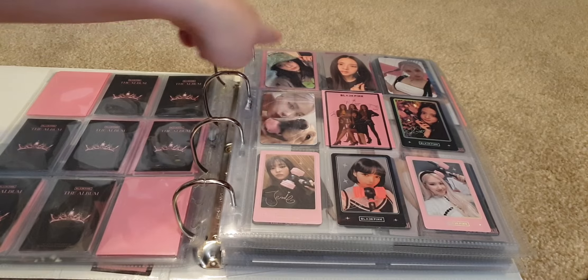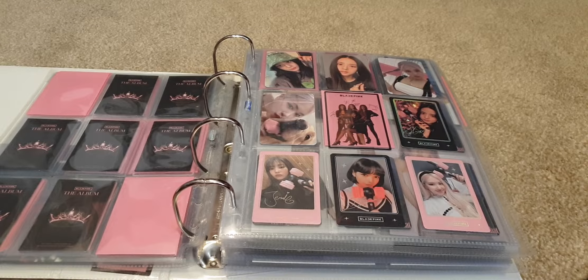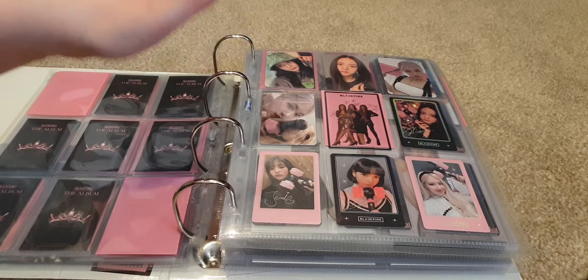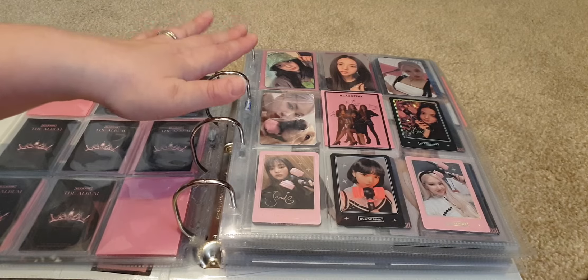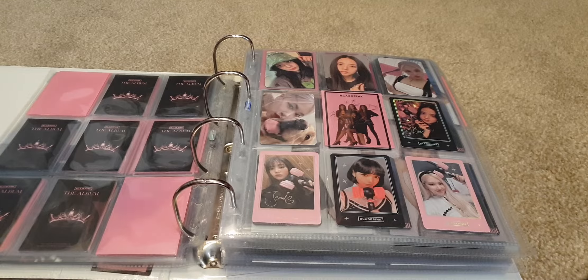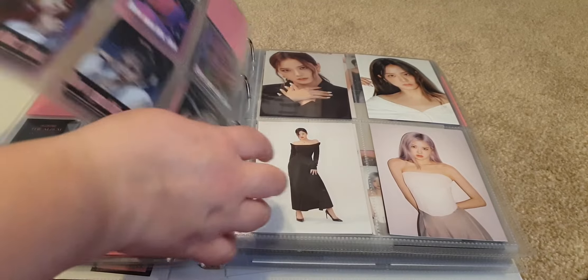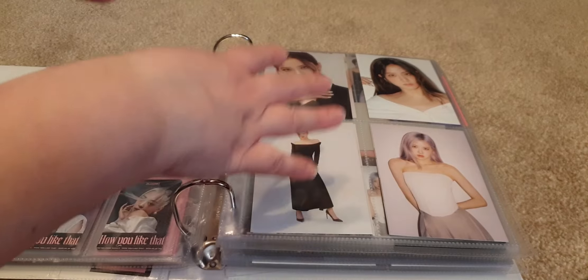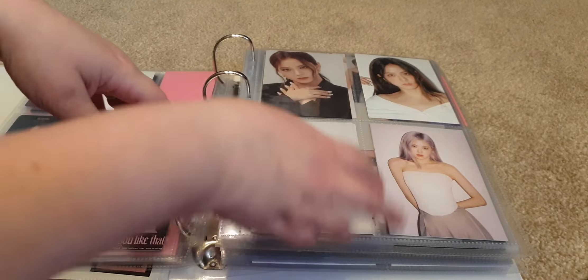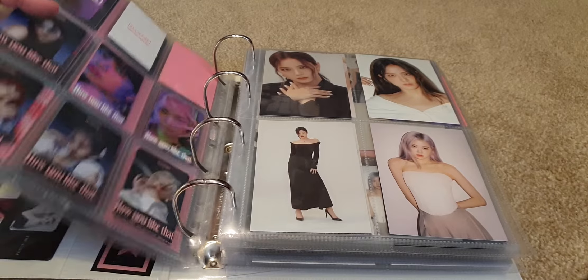I also have a page of pre-orders — the K-Town for You pre-orders are so pretty. I got two Jisoo and two Rosé, and I'd like to maybe get two Jenny and two Lisa to fill the page. But they're really overpriced, even more so than the cards. Plus, Lisa's look exactly the same — she's wearing the same outfit in a similar position — so I'm not quite sure about those. I'm also going to collect the postcards, doing sets of four on each page with a different vibe.